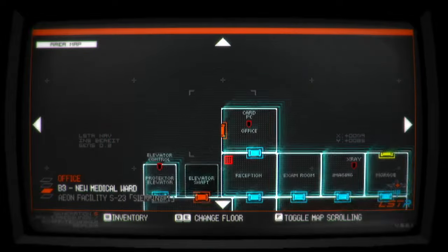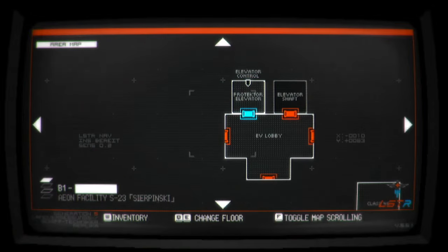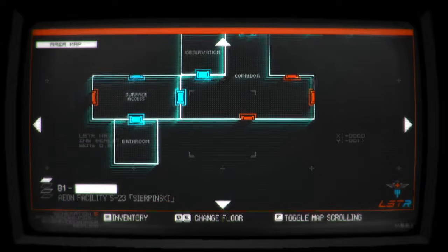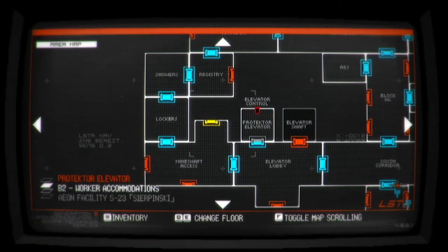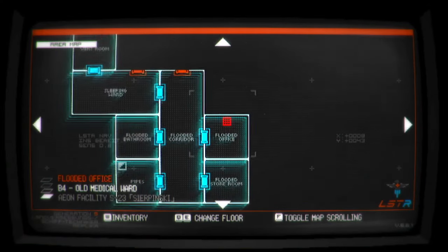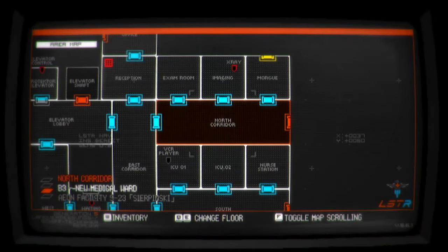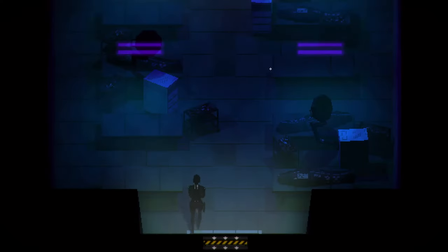What doors are left? Is it really just that fire one? And then the Mineshaft. Oh my God, which floor am I even actually on? Help. We're on B3. Oh right, this horrible room.